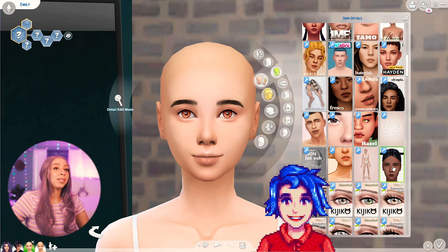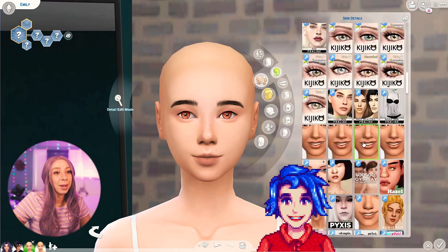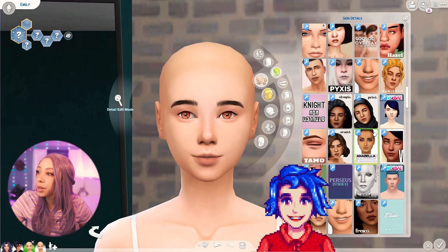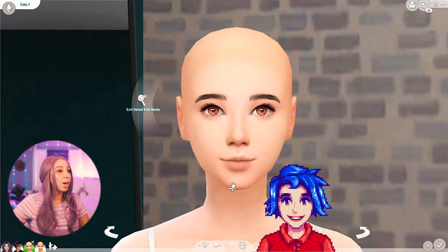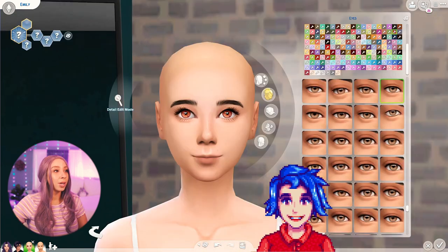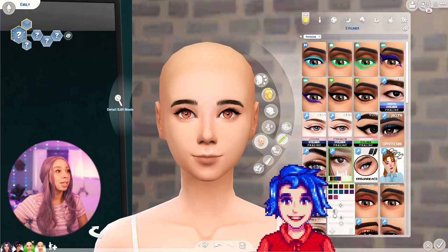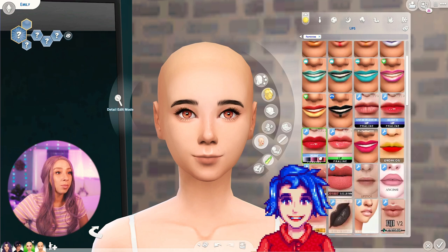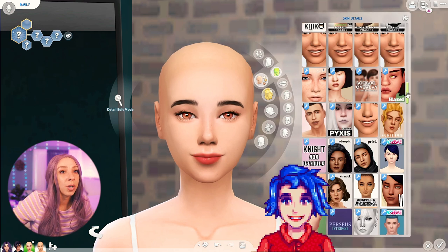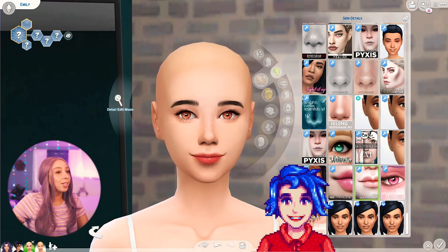Adding some lashes and eyeliner since she looks like she's wearing some. Her top lip needs to be a little smaller. Adding small eyeliner with the opacity turned down so it's not too harsh. Her lips look like they have almost-red lipstick on. Adding a little more freckles and some mouth corners so she looks a bit more smiley. Actually, I think the mouth corners look weird — no wait, I think it suits her. Alright, let's find her hair.